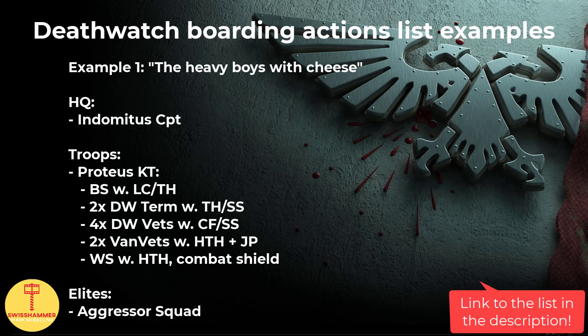Originally, when I designed my first boarding action list, I wanted to pack as many powerful datasheets in as possible. I went with an Indomitus Captain, a modified Clangby-style Proteus kill team, as well as an Aggressor Squad. Among the HQs, Space Marine Captains are excellent in close combat, and I like this particular model because he's a good mix of cost, damage, and some extra protection against mortals on the shield, instead of the usual 4+ invulnerable redundancy that Captains have due to their Iron Halo ability. He's also Primaris, allowing him to make use of Transhuman. For the Proteus kill team, I went for a Black Shield, double Terminators, and double Heavy Thunderhammer Vanguard Vets with Jump Packs for maximum damage — just leave them out if it creates any issues, the kill team works perfectly fine without it.